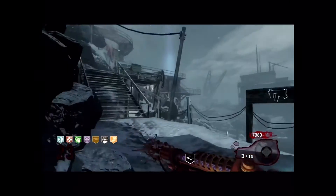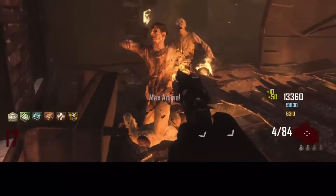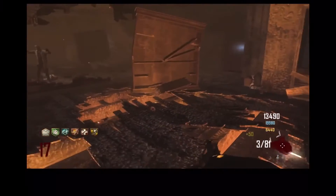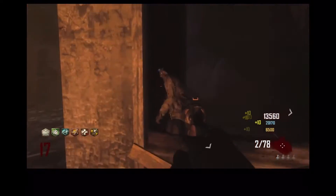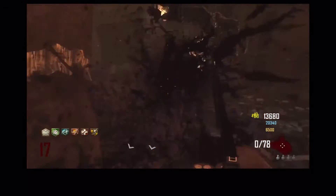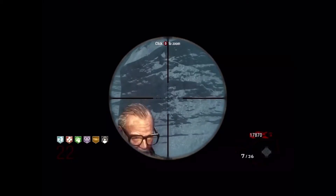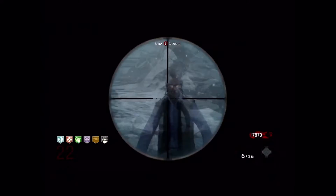At number 4, you all know it, you all love it — it is Max Ammo. This refills all the ammo in all the guns you have. So if you're up against a giant zombie horde and you've just run out of ammo and one drops a Max Ammo, this is your redeeming chance. It's good, it's great, it's a classic. That's why it's at number 4.